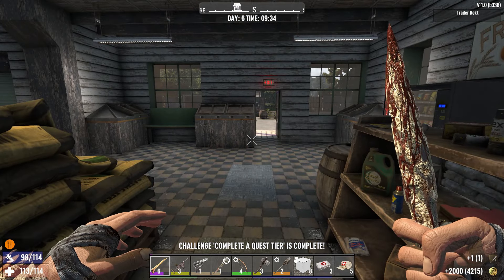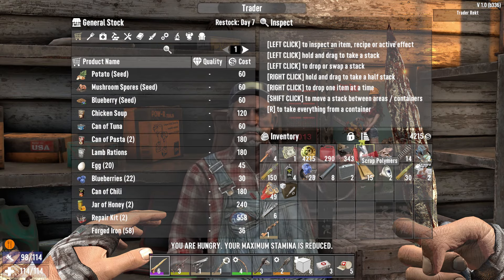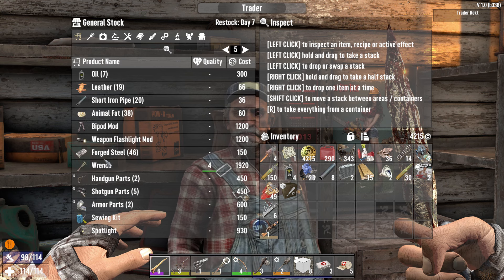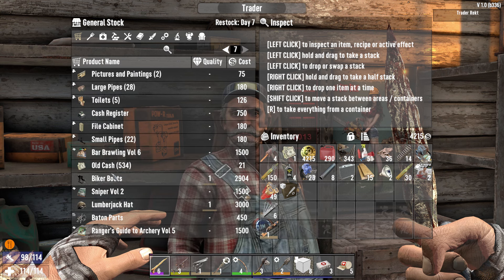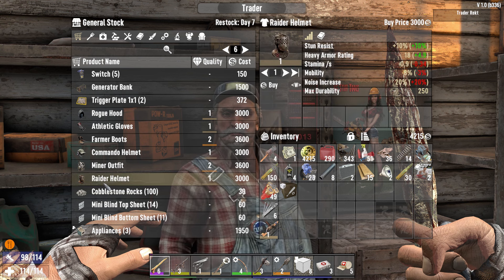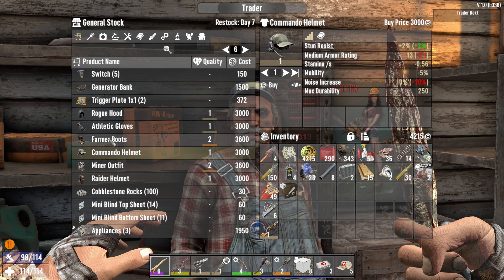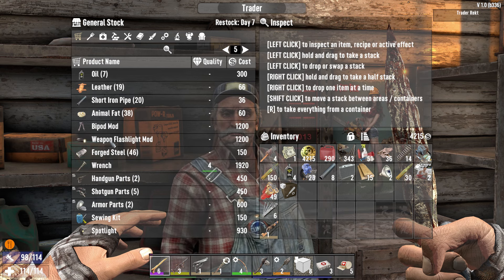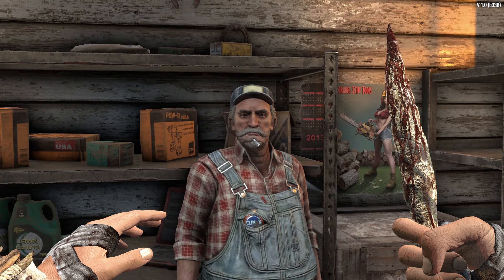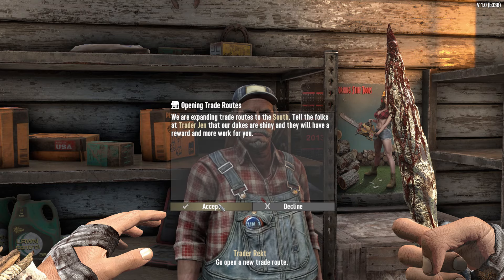Let's see what he has for sale. Let me buy a tire. He's got some new stuff — a lumberjack hat, a miner outfit, a raider outfit, a commando helmet with stun resist plus two medium armor, farmer boots level two at 3,600. He's got leather but no tires though. Got any special jobs? Let's open up tier two — open up trade routes. Trader Jen to the south, it's a deal. Disappoint me and you'll find yourself on the wrong end of a road.